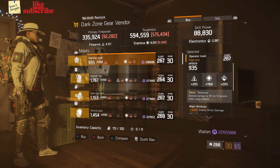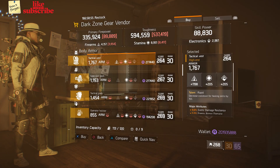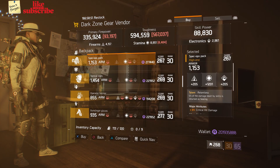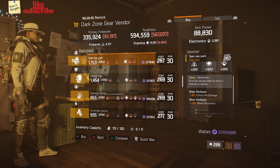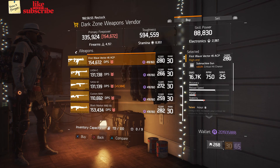Head over to DZ2 Safe Room — the Dark Zone gear vendor has a Tactical Mask with the talent Tenacious, a Tactical Vest with the talent Rapid, and a Spec Ops Pack with the talent Relentless.